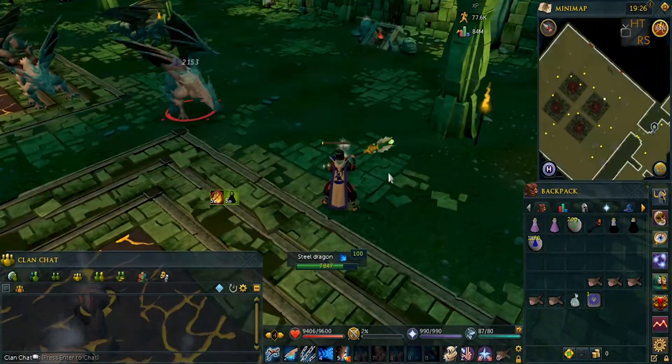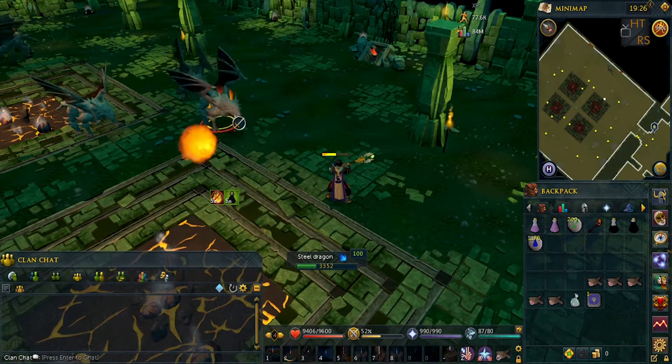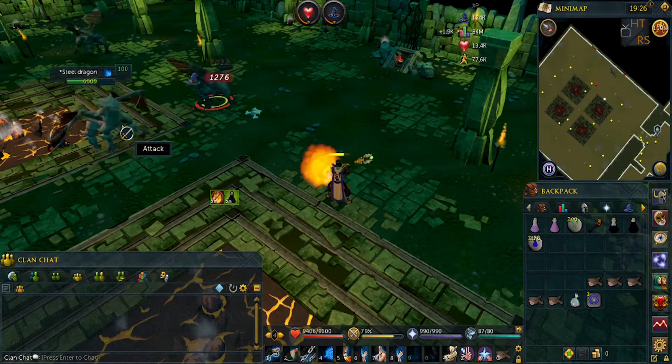This is another useful item: Super Anti-Fire Potions. Super Anti-Fire Potions are very useful for protecting yourself from dragons.